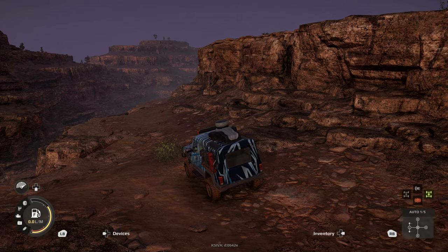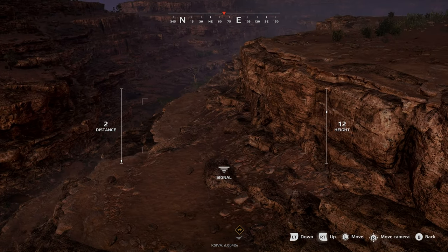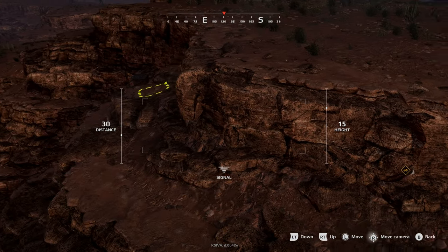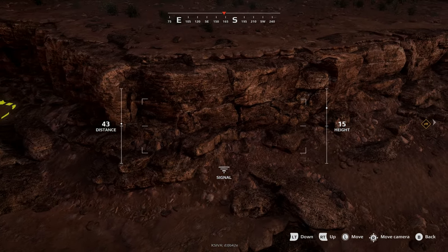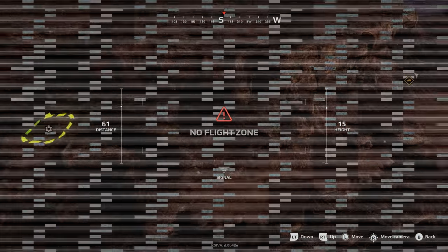Once around the rock formation, get your drone out and have a look to better plan your approach. Be mindful — there is a no-fly zone, being that this is so close to the map edge. We're getting too close to the edge.